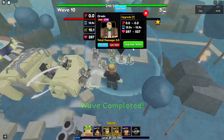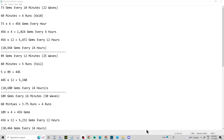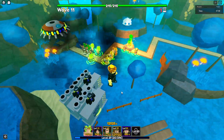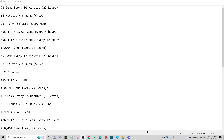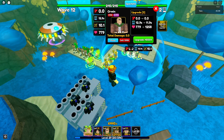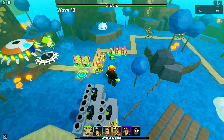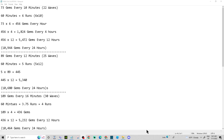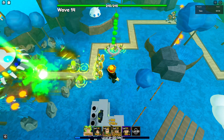If you play for four hours, that's 456 gems per hour times four hours — 1,824 gems every four hours, which is like a good overnight with VIP. If you play for 12 hours straight, that's 456 times 12, also known as 5,472 gems every 12 hours. That's a lot of gems.